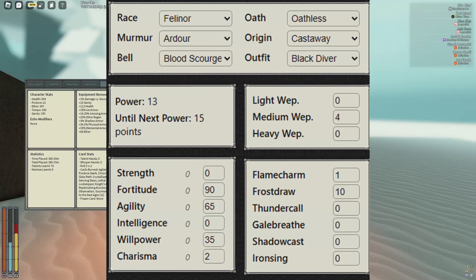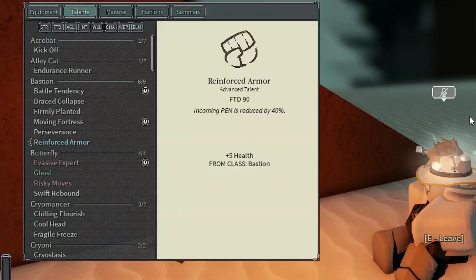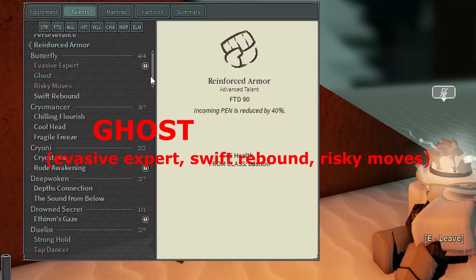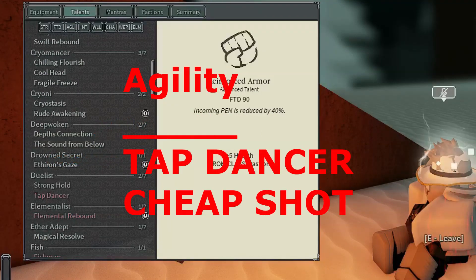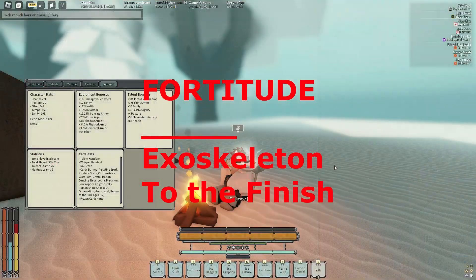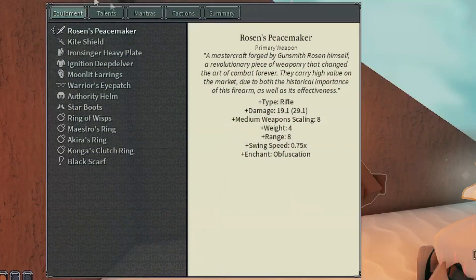You should be shining at Power 13. The pre-shrine talents you want to get are all the talents for Reinforced Armor, all the talents for Ghost, Tap Dancer, Cheap Shot, Exoskeleton, and To The Finish. Your build should have 65 Fortitude, 40 Agility, 25 Willpower, at least 75 Medium, 40 Flame Charm, and 80 Frost Draw.